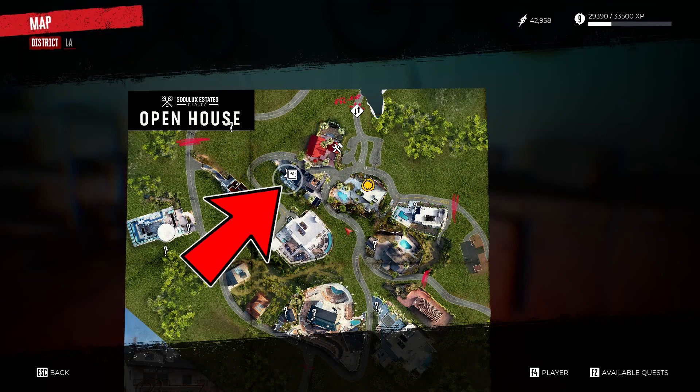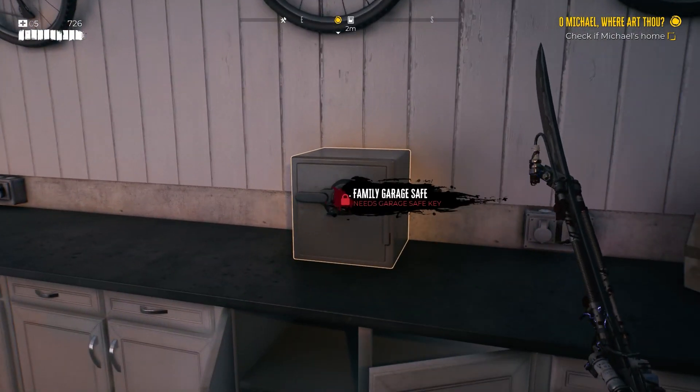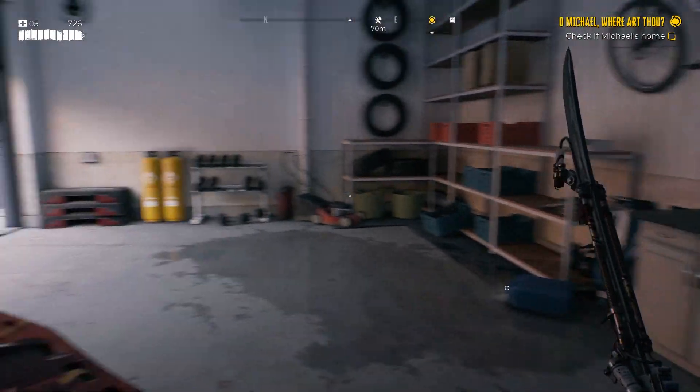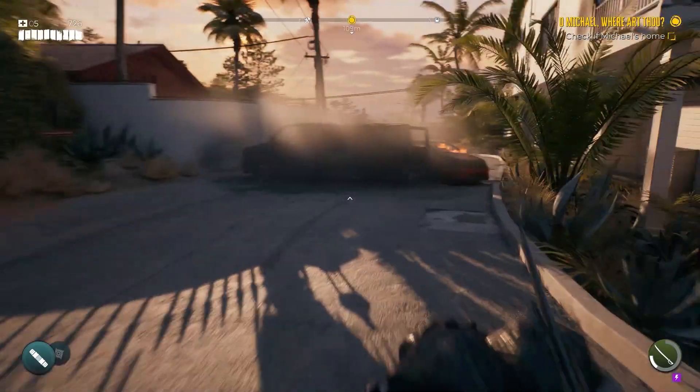In the central part of the Beverly Hills District you will find a Family Garage Safe that will require the Garage Safe key to be opened. To obtain it, turn around and then use the road going to the right.